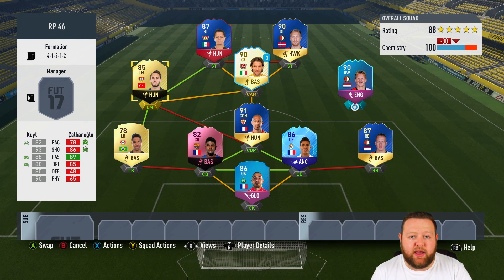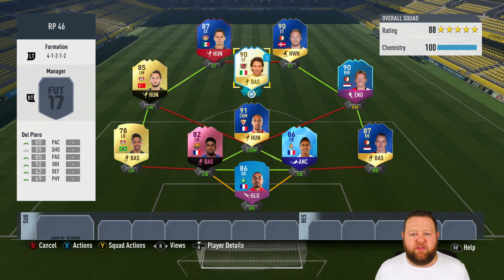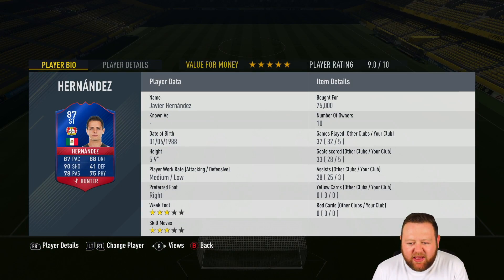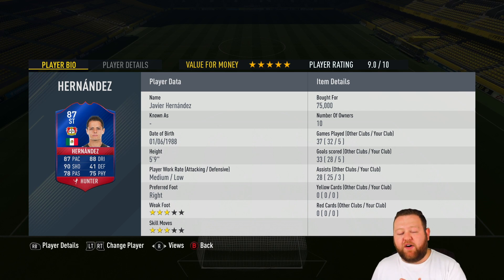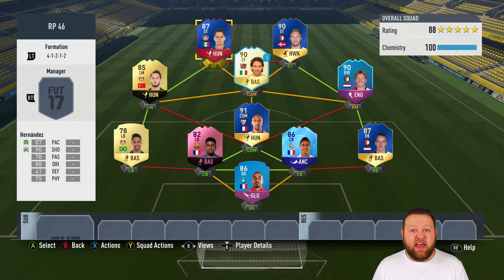Chalanoglu was alright, Dirk Kaut really hard working and great at centre mid — they both did an alright job. But the best part of this team is definitely the front three. I love Del Piero — what an absolute star he is, just a fantastic player. Jørgensen gets a four-and-a-half star value for money because he's so cheap for a 90 rated TOTS, but then a 7.5 out of ten — higher value for money but less of a rating, because he got three goals and four assists in five games but felt quiet. Hernandez for me was just a better striker on this game — five-star value for money and a 9 out of ten. To get a record breaker with those stats for under 100k, for like 75k, that's actually really good.